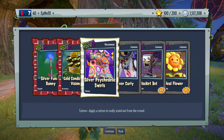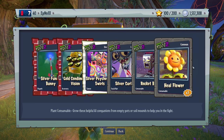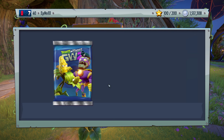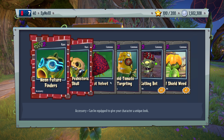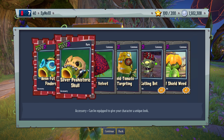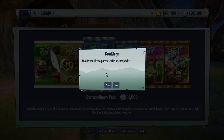Silver psychedelic swirls — do I even have that thing? Holy crap, it's like we're on some LSD or something. Neon future finders. Silver prehistoric skull — I think this goes well with the rock pea because it has to do with rocks. I like things that match. And cup velvet, that looks really nice. Overall, nice pack.